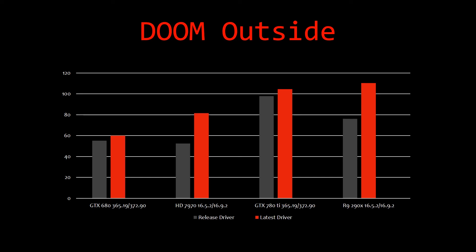Moving to the outside test of Doom, which runs from the elevator to the first loading point: the 680 got 59.99 — essentially 60 FPS — on its original driver and 55.1 on the newer driver, though I don't think that's very accurate. The 7970 got 52.51 with 16.5.2 and 81.37 with 16.9.2. The 780 Ti did 97.73 on the original driver and 104.42 on the latest. The 290X did 76.17 and with the newest driver mustered 110.27.